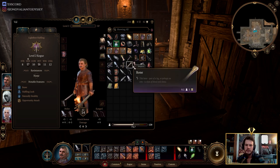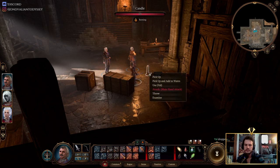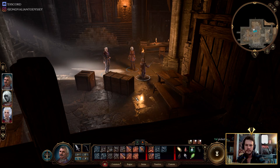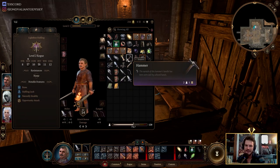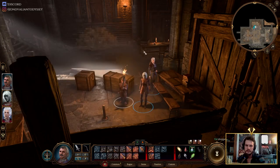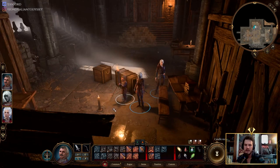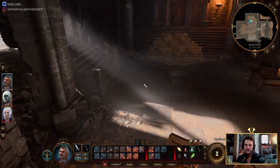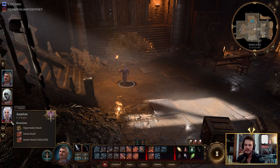I wonder if we have a candle. We have a candle! We can put it down and light it on fire. Drop item. Pick that up, come back here, we'll drop it here — gotta place it perfectly. Now use that. Now we can dip our arrows into it. Unbind the party, let's get everybody set.